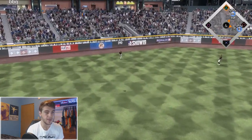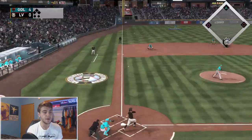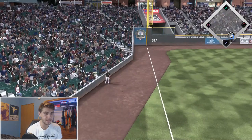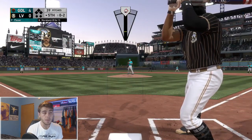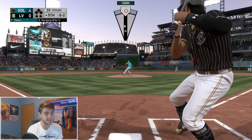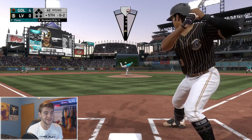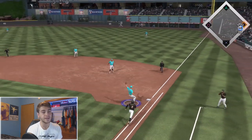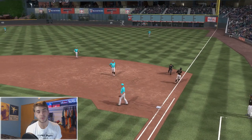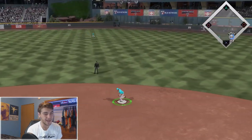Tatis up now — we just missed that one, should be an easy play for him in left field. For everything I said about not wanting Zach Plesac starting, he's actually done a pretty good job. My opponent has definitely helped me out by swinging at a lot of highly questionable pitches. Slider inside — Pete Alonso knocked it down, gotta watch out for Max Kepler here, an absolute righty killer.